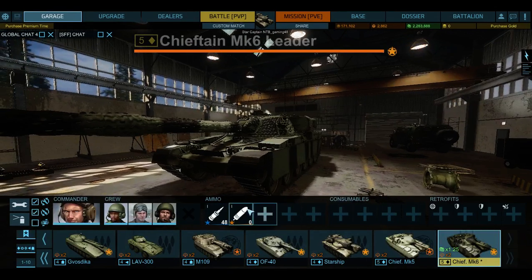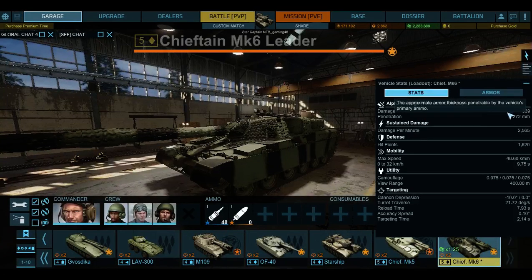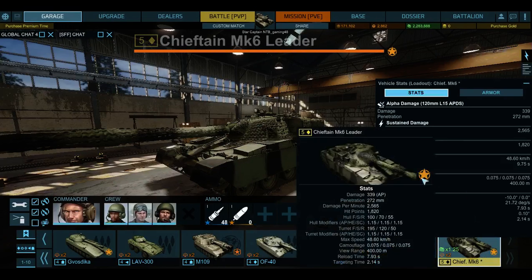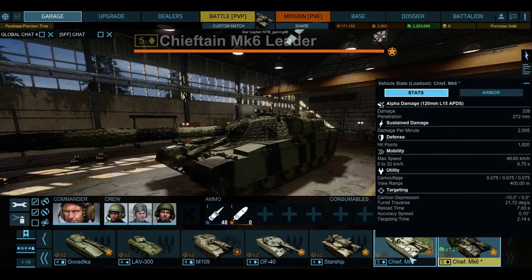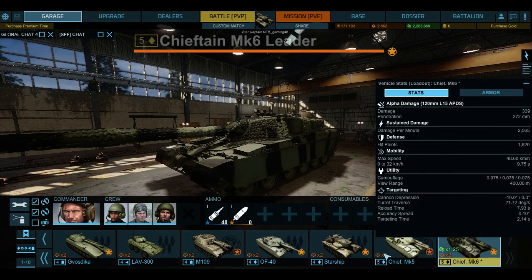First I'll start with the shells. Here's the stats. Alpha damage is still pretty much the same - 338 to 339, so it does go down. Penetration 275 to 300. So I guess the shells aren't as good as the regular one, but it does have a lot faster reload. That's for sure.